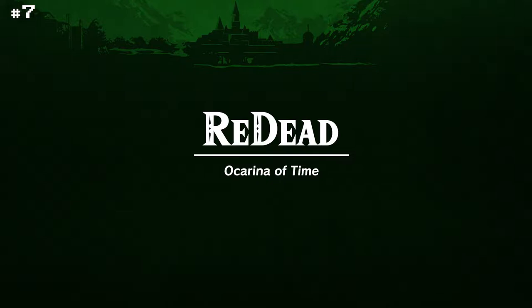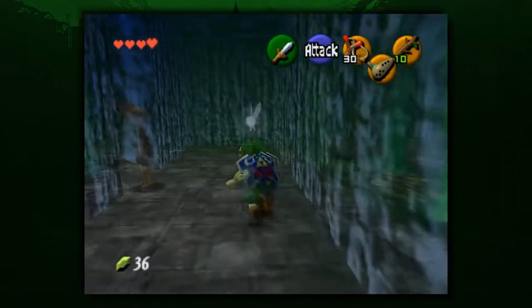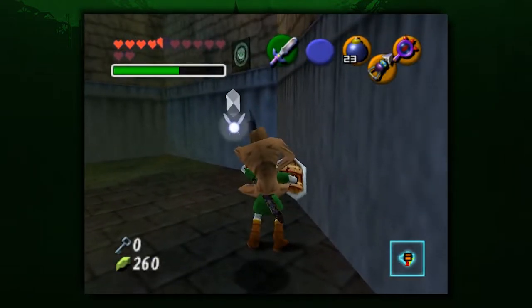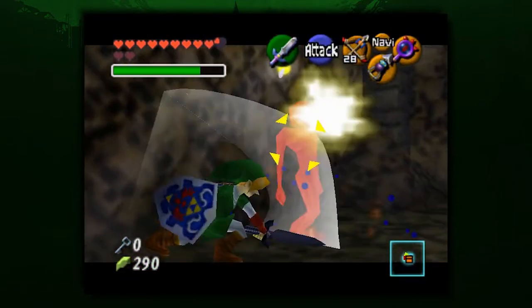Redead. One of the scariest recurring monsters in Zelda, the Redead can terrify even the most veteran players. Not only do they shriek, but they also leap on Link and deal damage until you're able to shake them off! Horrifying. It takes an above average amount of damage to defeat these zombies, so come equipped.